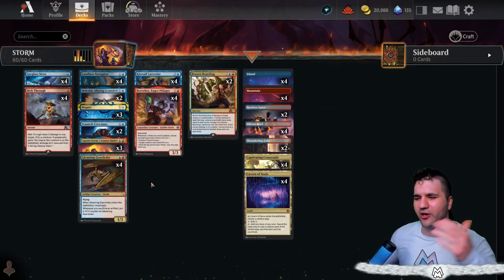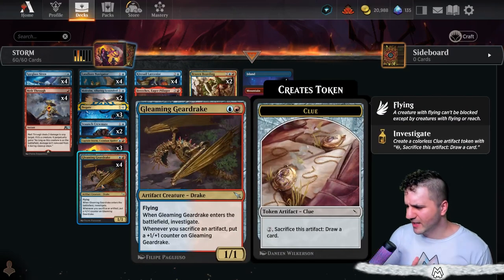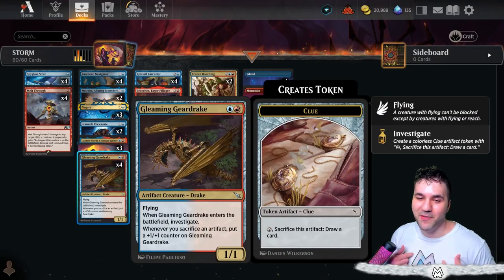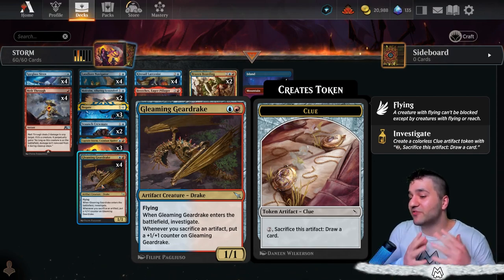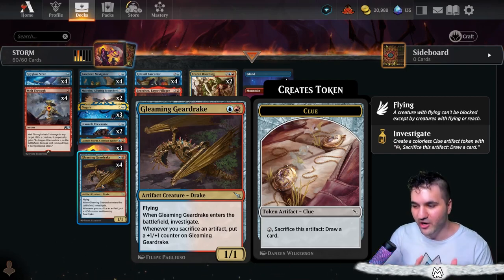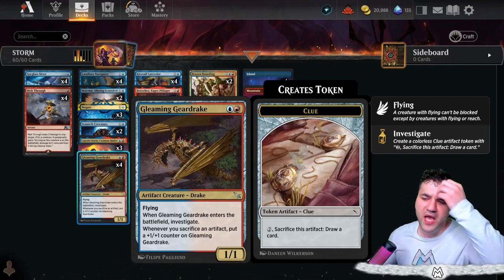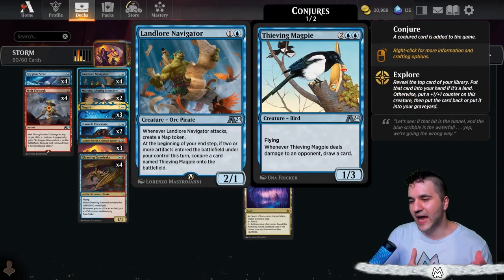Obviously we've got pirates, but why are we running Gleaming Gear Drake? Other than being a big fan of alliteration on the channel — Gleaming Gear Drake is an artifact itself, and when it enters the battlefield you get another artifact by investigating. So how can we really bust this up?